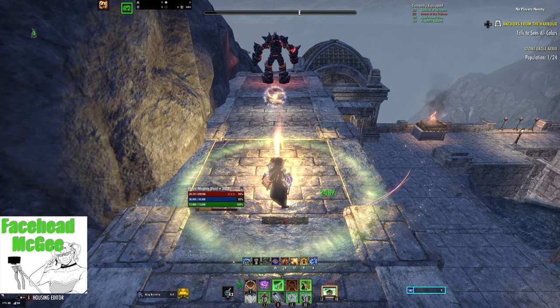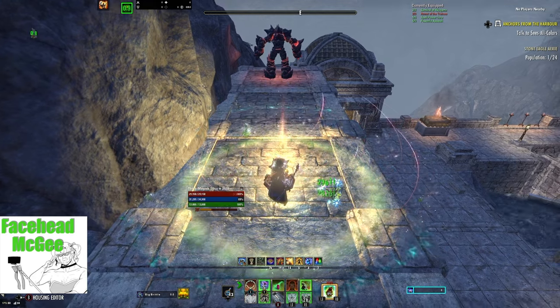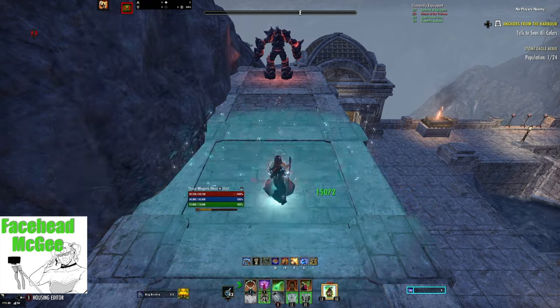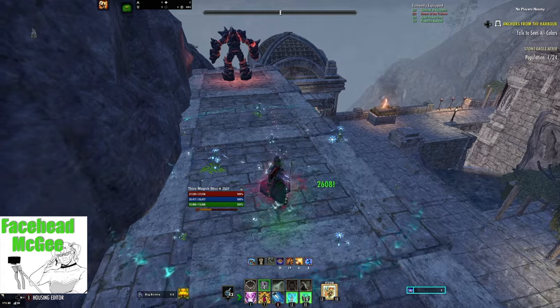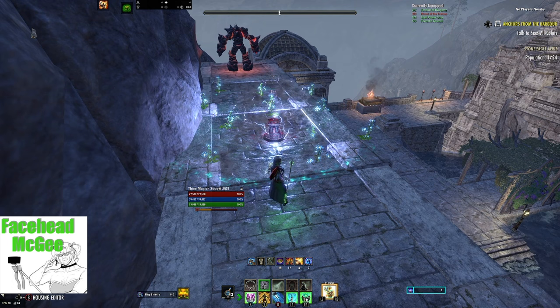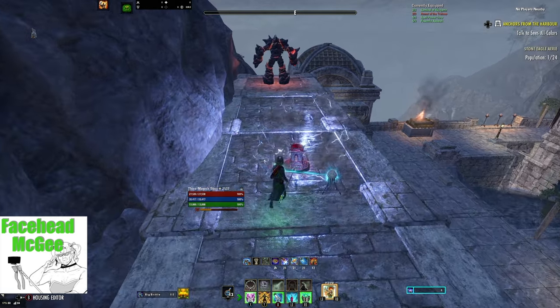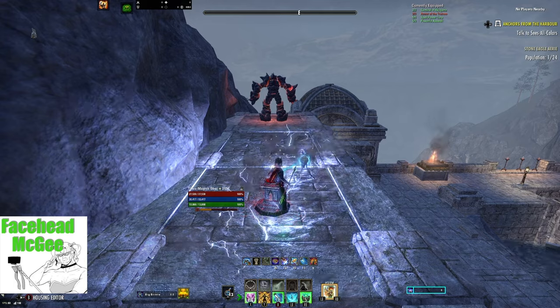Overflowing Altar gives a synergy to a player who is about to die that will save their life. Budding Seeds is your class heal that procs the Maturation passive in the Green Balance line, giving your group Minor Toughness so they'll have more health. When this skill ends it does a burst of healing, so let it fall off — don't reapply it early. Elemental Blockade combined with the Infused Destruction Staff helps proc your enchant and keep it active; if it's a Shock Staff, the skill will also proc off-balance on enemies. Blue Betty is for better Magicka sustain — if you're new, sustaining your skills can be a challenge, so this will help. Later, when you're more comfortable, this skill can be replaced with another buff or debuff.